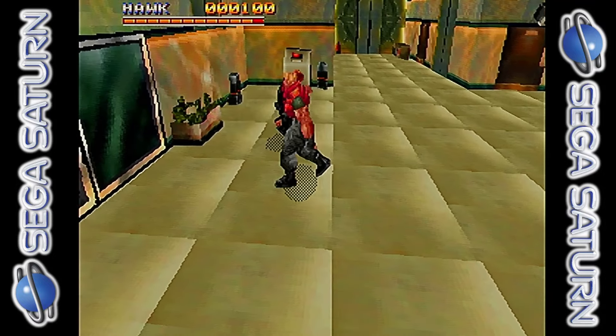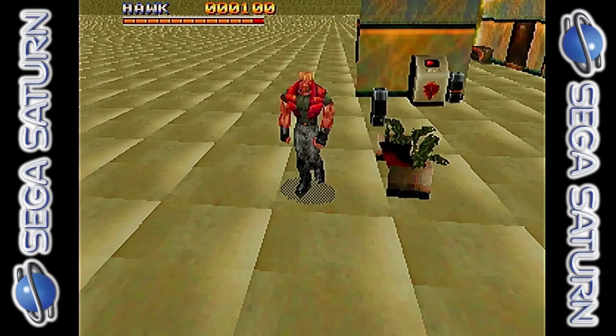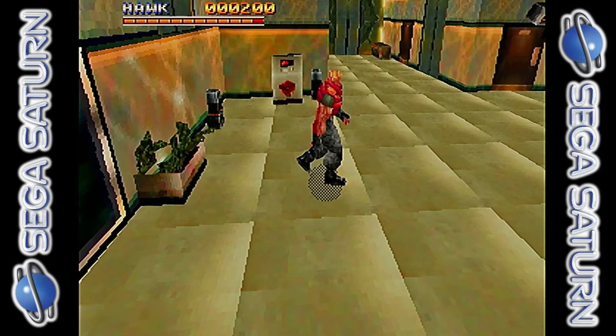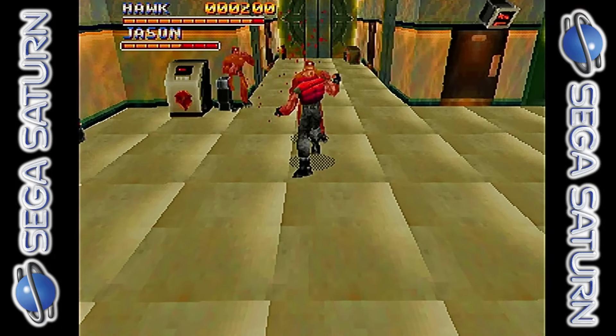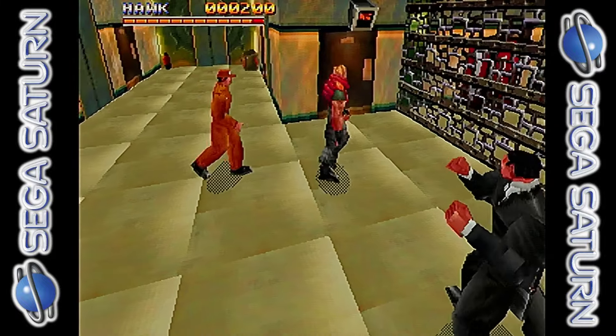I don't know if there's meant to be some sort of transition to another stage or a summary of your score — it's been that long since I played the PlayStation version. But you can just exit to the original game menu and reboot it again, and I did that to switch between the two level builds.